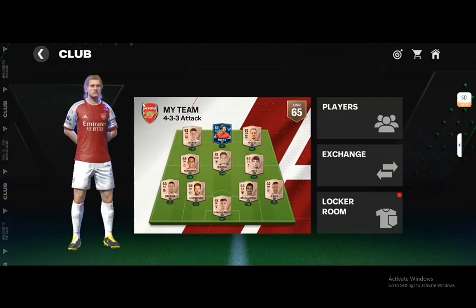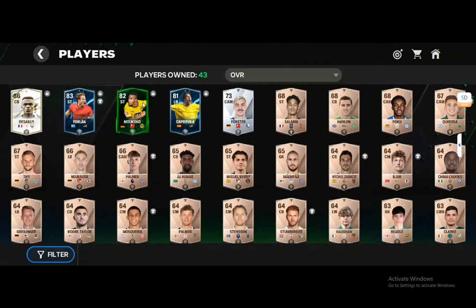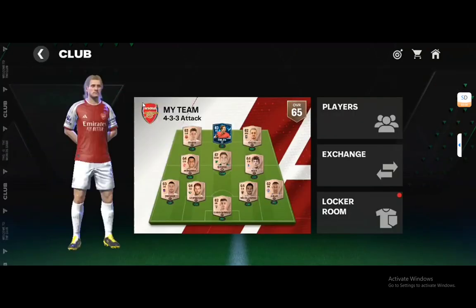You'll be taken to this screen where you can go enter your players — the player view, pretty much the player gallery. You can enter the exchange tab where you can exchange your players, or go to the locker room where you do all your cosmetic things such as changing your crest. And you can go into your team or ultimate team tab where you can make changes to your team.